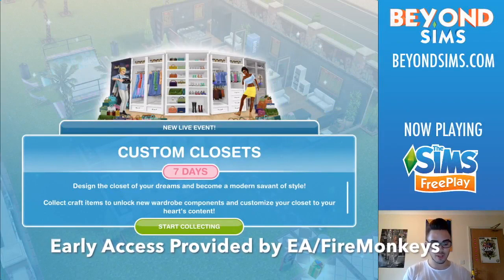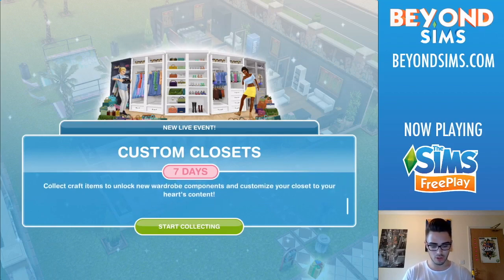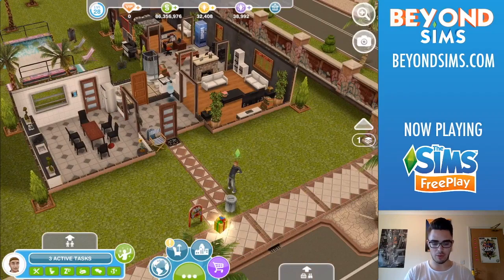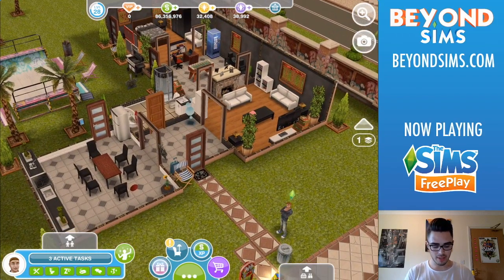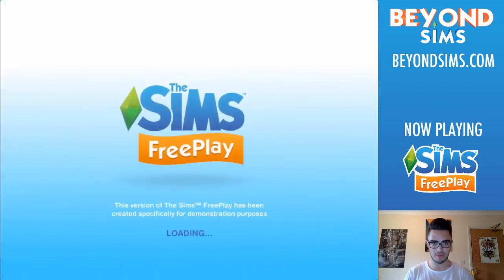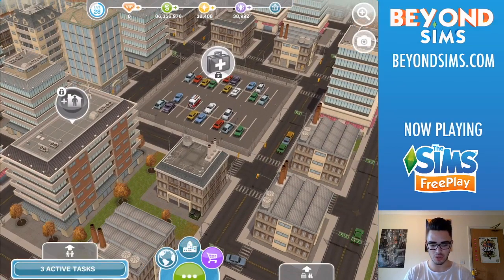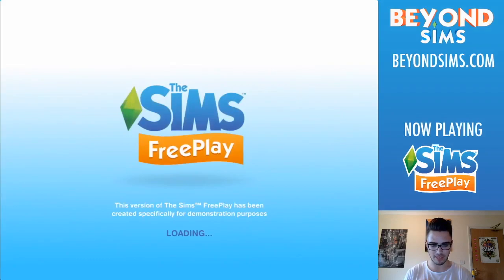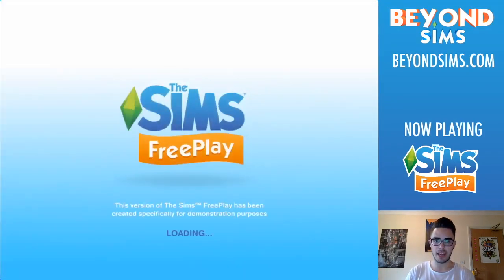The first thing you can see on screen is a brand new live event called Custom Closets, where you can design the closet of your dreams and become a modern servant of style — collect and craft items to unlock new wardrobe components. There's a crafting table, but let's focus on the cool new penthouses. Here's a brand new city location which is brand new to the game that your Sims can now travel to, seemingly via this lovely train station metro.